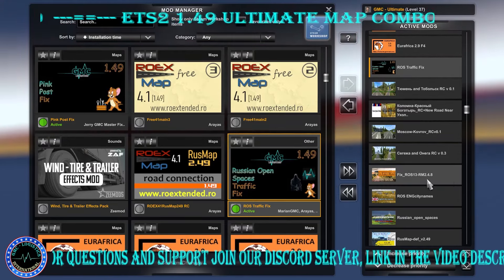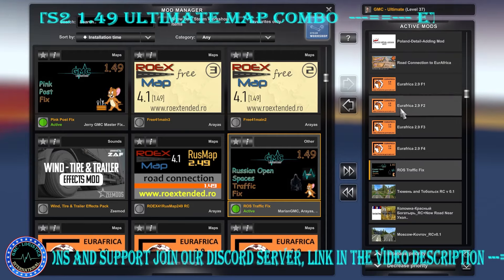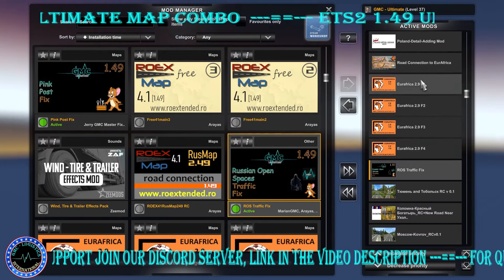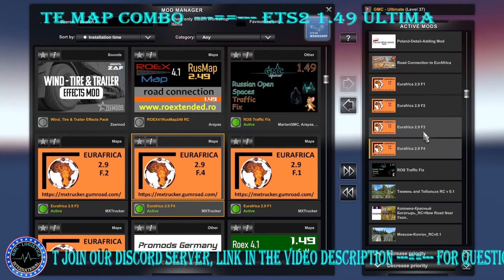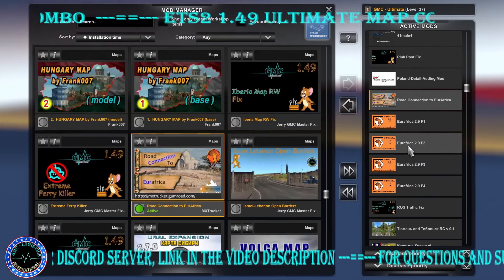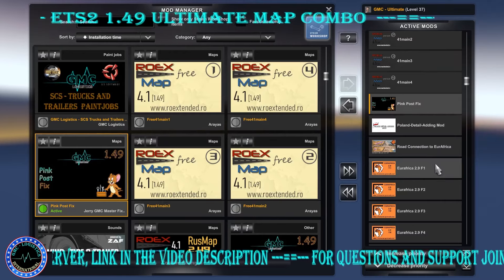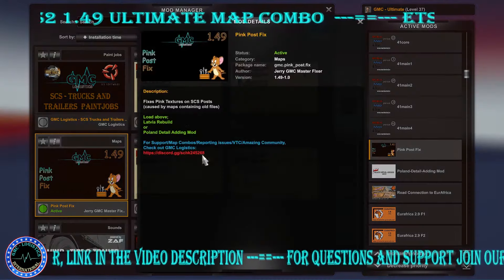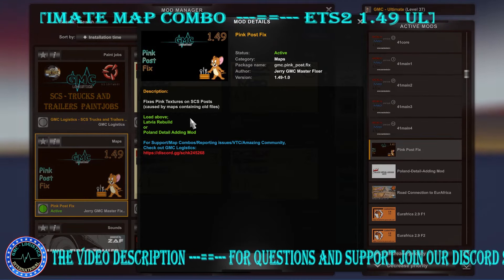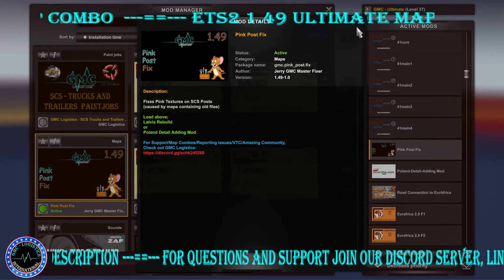Then we have Euro Africa, which is a paid subscription-based map — if you don't have it, it's not mandatory. Euro Africa files numbered four, three, two, one, and the road connection between Road to Africa and Euro Africa by MX. Then Poland Detail Add-on, and a pink post fix for broken pin textures on SCS posts caused by maps containing old files loaded above. It explains exactly where to load it if you have those maps.